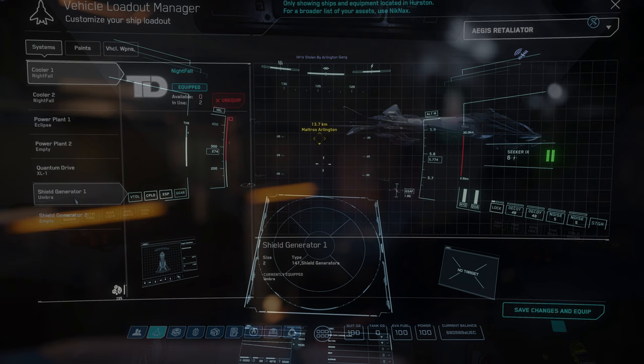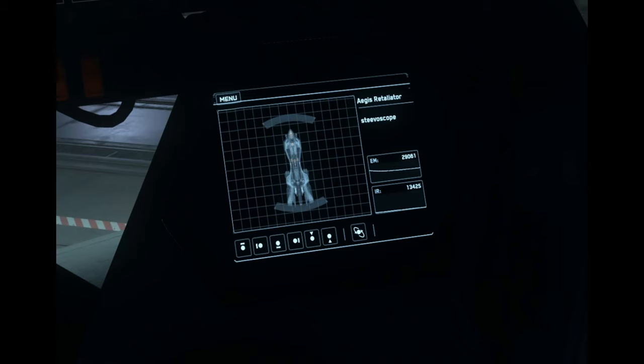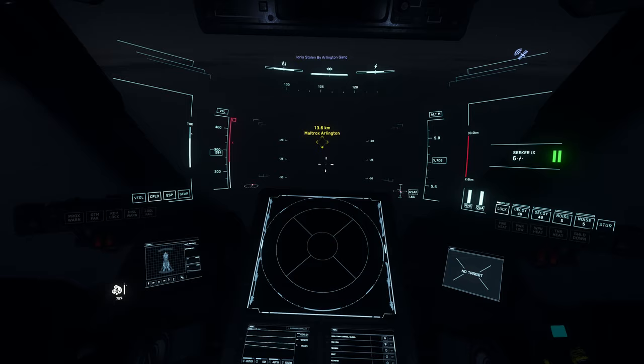If you have the money, you can also upgrade the ship systems. I'm not entirely sure this actually does anything, but I have seen a significant reduction in my electromagnetic and IR signal. What you need to do is uninstall one power plant and one shield generator — this could possibly be the key to the entire thing and the reason it's working.